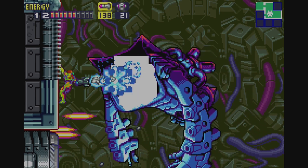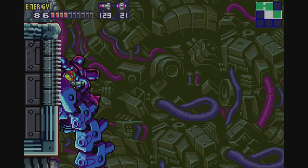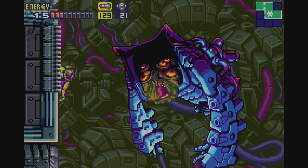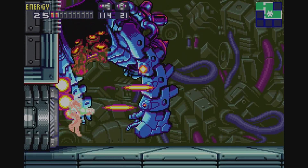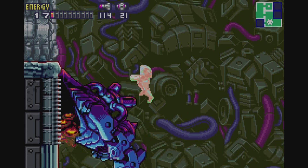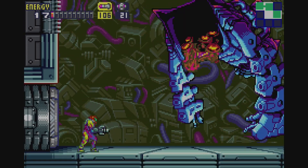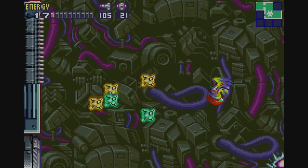Oh god, he has a face only a mother could love. I don't know if there's any real way to avoid taking unnecessary damage here. All I can say is just pump him full with as many missiles as possible. And then, when he starts moving around, use that space jump to its fullest potential. But eventually, we destroy him, and he is forced to retake the X core shape.